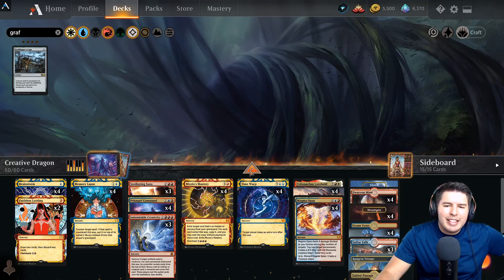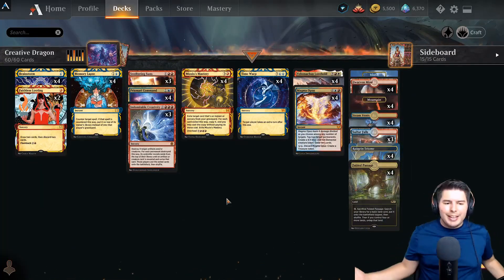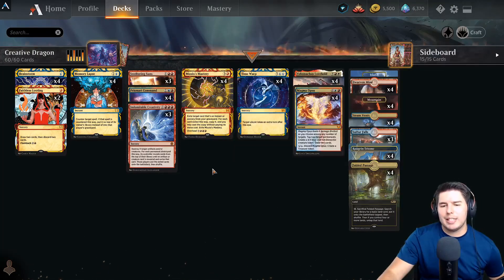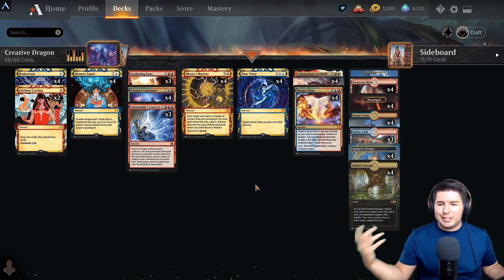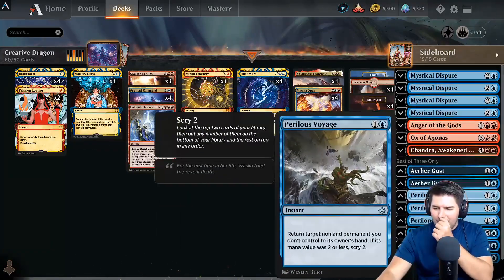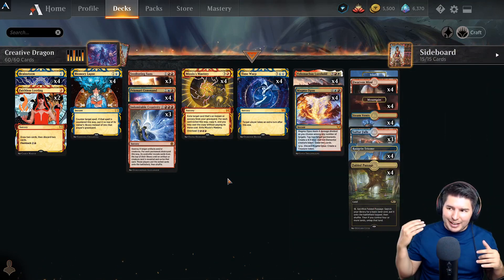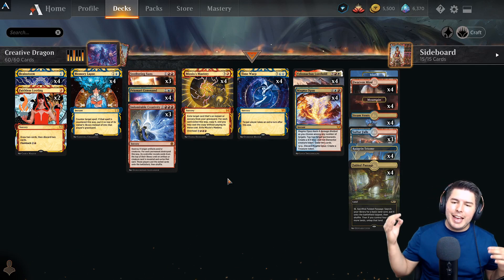I'm not sure that Grafdigger's Cage is the absolute stopper - I think that is the main card people bring in against it, and that's okay. We can deal with it. We also just ramp up to Magma Opuses, Time Warps, go crazy with things. It's a powerful effect. We also have a bunch of counterspells and ways to deal with things. Overall this deck is super powerful - I had a blast playing with it, and that is really the most important thing.